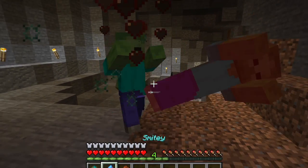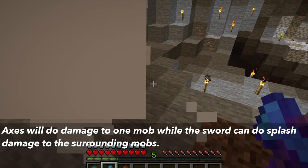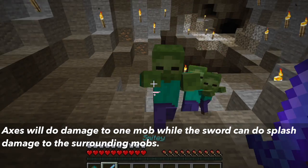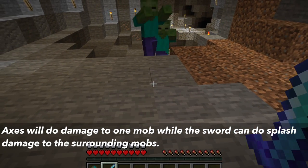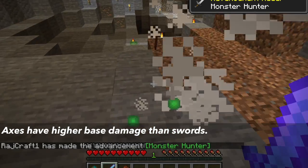Another factor is the difference between axe and sword. When attacking a mob, the axe will do more damage to that mob, while the sword can do splash damage to the mobs around that mob. When it comes to damage, the axe will do a higher base damage than the sword.